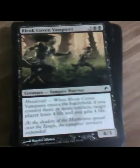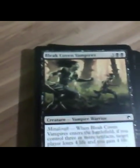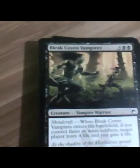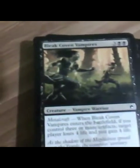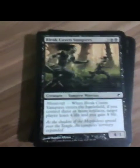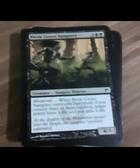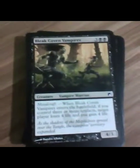Bleak Coven Vampires. A 3/4 — 3 toughness is in Galvanic Blast range — but if you meet Metalcraft when it enters, target player loses 4 life and you gain 4 life. That's not too bad; you're going to be taking a chunk out of them anyway. For five mana that's not terrible. What makes this great is you actually get the creature body in addition to the spell-like effect.